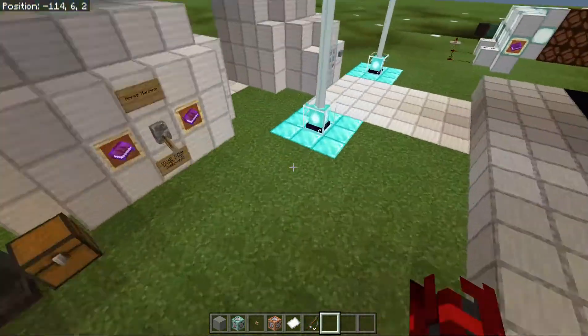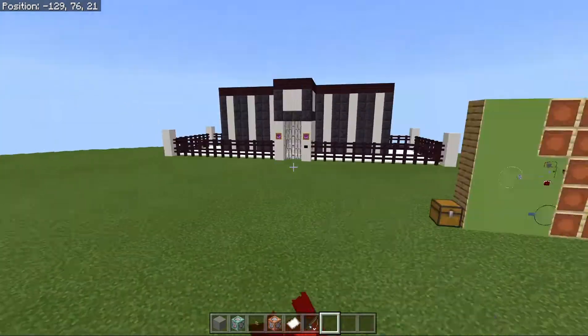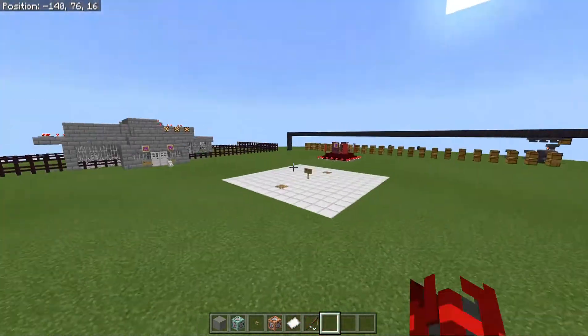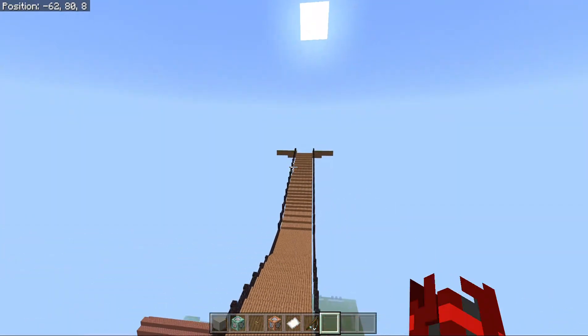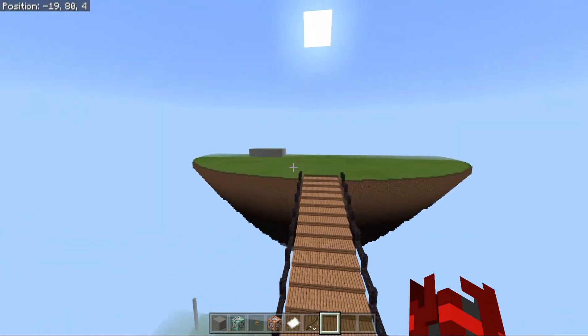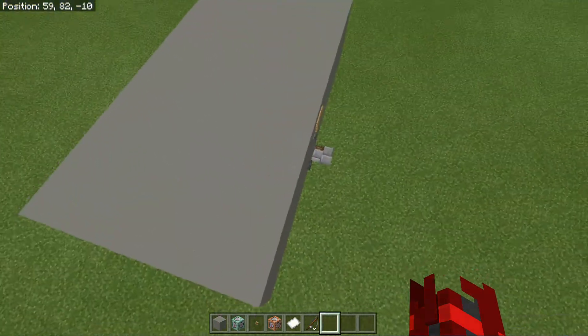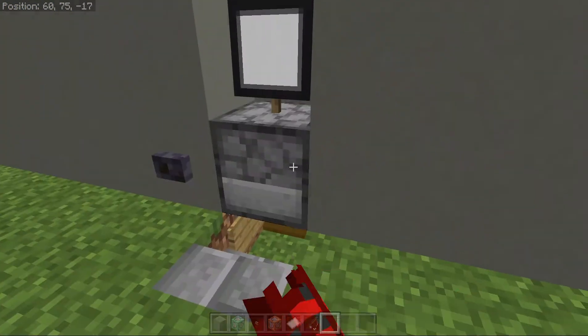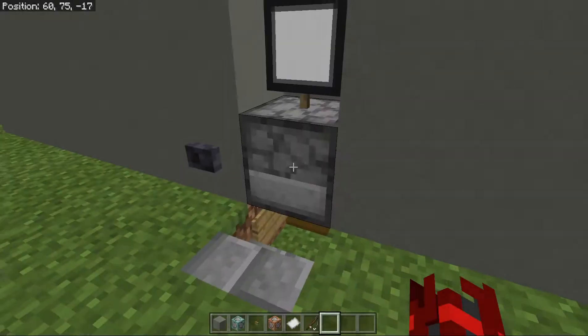I have this thing that I built which allows me to teleport up here. I have a key fight system, like this. And if I go over here, I have a working ATM.